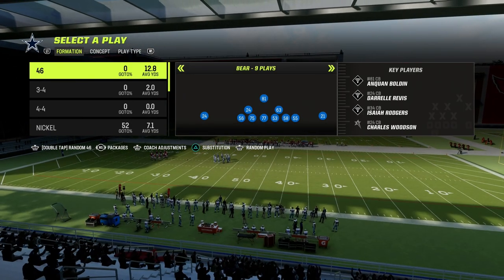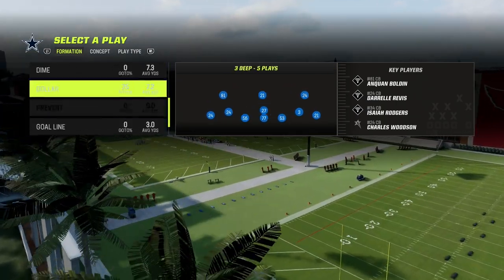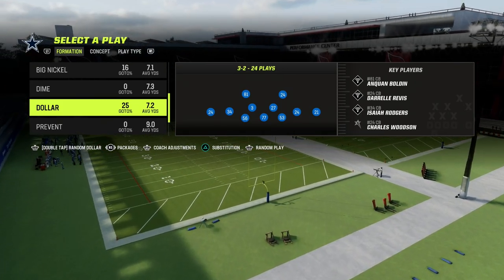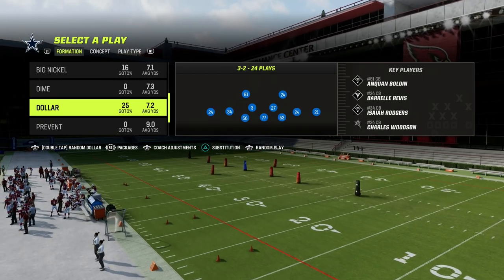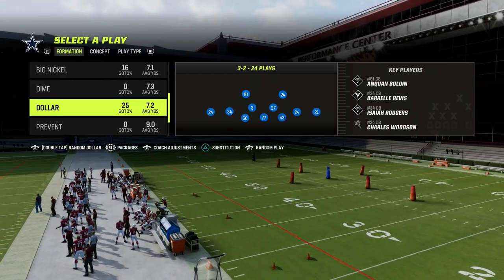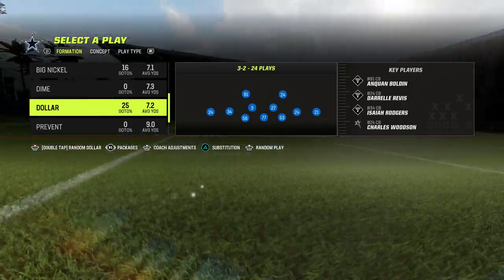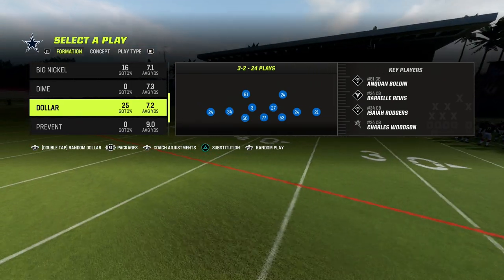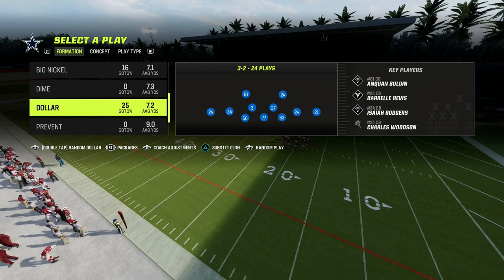If you guys want to get my entire dollar 32 defense — we're in the 46 playbook today — if you want to get the entire dollar defense super deep dive into the formation where we actually teach concepts that will cross-apply into Madden 24, that will be in the Patreon. By joining the Patreon for only $10, you'll get access to all of my Madden 23 offensive and defensive e-books, as well as all the updates and anything we drop over the summertime to help you get better for Madden 24.